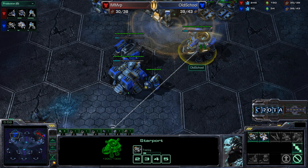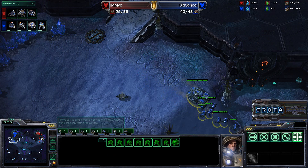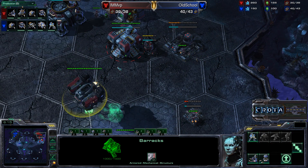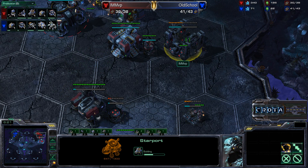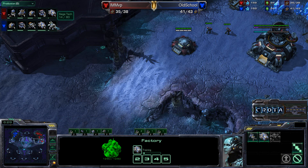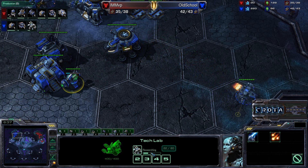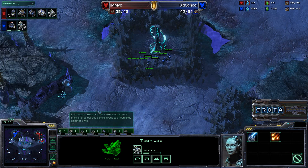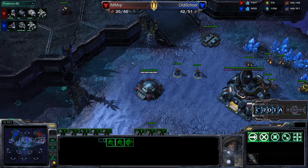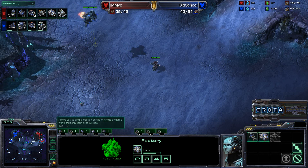One siege tank, a second siege tank. There's the scanner sweep, and Old School now opts to go for a Viking instead of a Medivac, so he will definitely have air superiority. MVP now tries to add a reactor onto his barracks, but I don't think it will be up in time as MVP realizes he has opened with the wrong build. I'm not sure if he will be able to defend this very easily at all. Siege tech is now being started — I wish it was started just a little bit earlier. This is really going to come down to the wire: will Old School get siege tech in time to start blasting at the bunker? The window of opportunity is quickly closing.